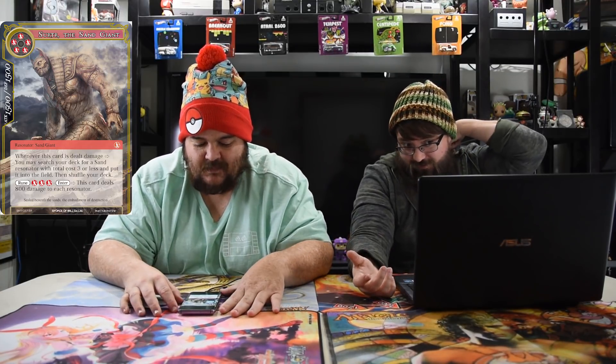Next up is Surtur, the Sand Giant — five red for a 15/15. When this card is dealt damage, you may search your deck for a sand resonator three or less and put it into the field, then shuffle your deck. Rune 3 red: enter, this card deals 800 damage to each resonator. I like this guy — pretty good for five red. You have to be all in red, but he's a great limited bomb. You're going to probably be all in red, and I think he'll be really good in Cluster if you go sand warriors.